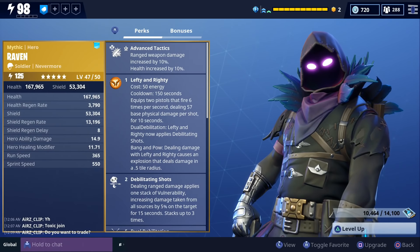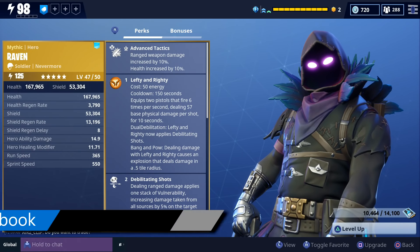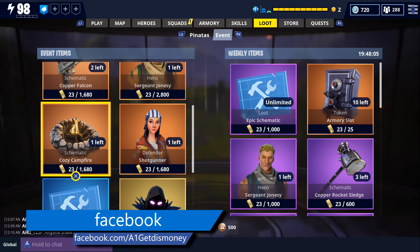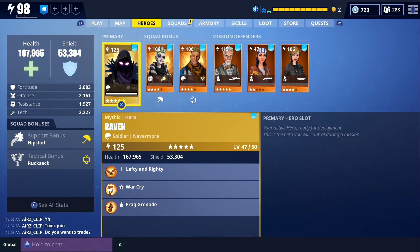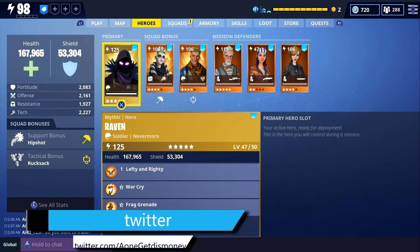We're going to begin some gameplay with the new Nevermore Mythic Soldier called Raven. The way that I got him was from the event store. He costs 3200 gold. His three main abilities are Lefty and Righty, which is the new soldier ability, War Cry, and Frag Grenade.